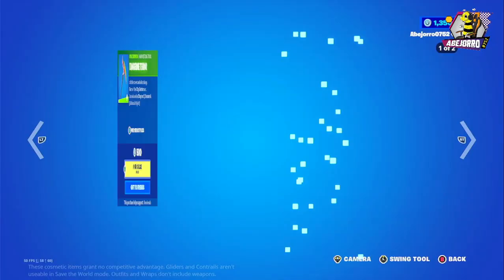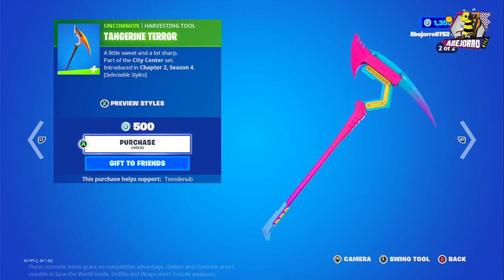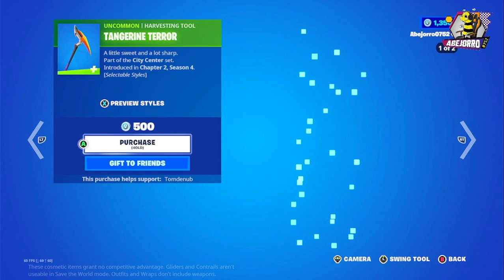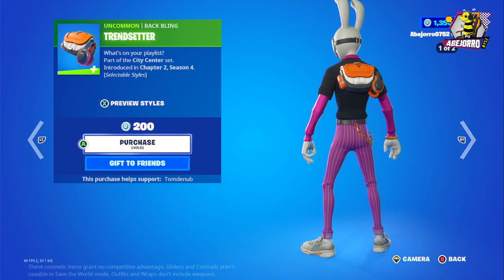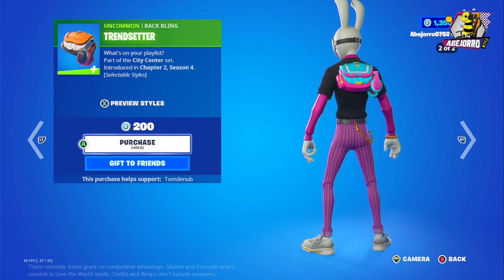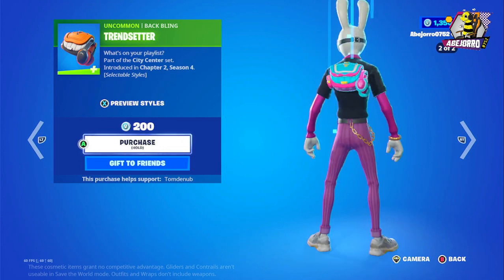800 V-Bucks. Then we have the Tendering Terror harvesting tool — price 500 V-Bucks. This is the second style in pink and blue. Really nice colors. Then we have this back bling, the Trendsetter — really nice, also in two different styles. I really like the second style.